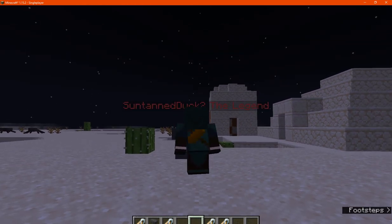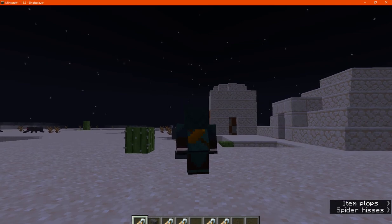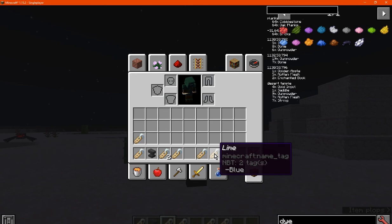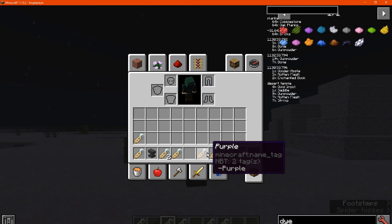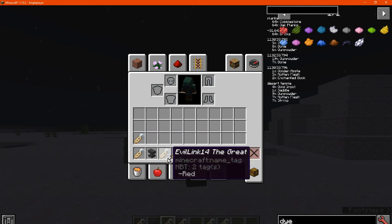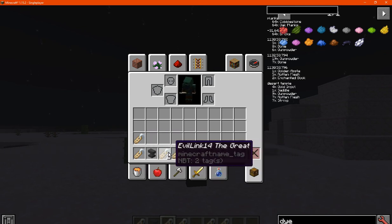You do have to have another one or a blank one to actually remove it, it seems. Otherwise, you can hover over by holding the shift key and then moving the cursor over the actual name tag to find out what color it is, since you can't tell on its own.